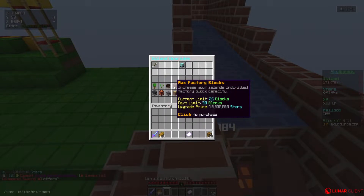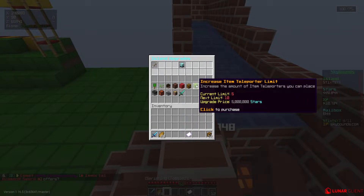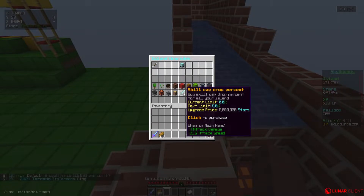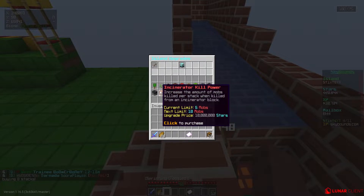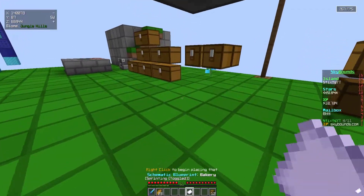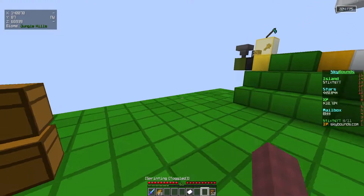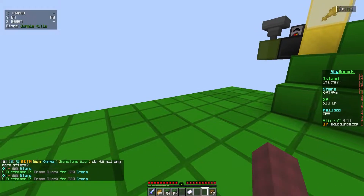Skill cap — 'buy skill cap drop percent for all your island.' I have no clue what that is. We have a butcher — 'increases the amount of mobs killed per stack when killed from a butcher blade,' sounds pretty cool. We can upgrade the incinerator kill power again, or instant respawn. I don't think we need anything else from that. I really want to go ahead and place this bakery schematic — we're just gonna have a lot of stuff now. I wish I could fly. I'm gonna build a platform out this way and speed it up for you guys.